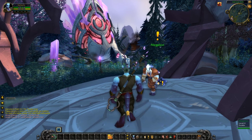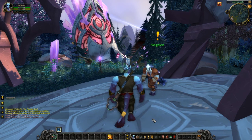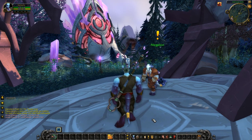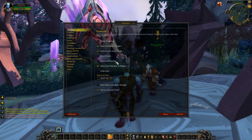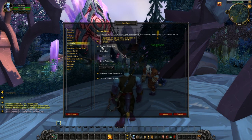One of the first things I do whenever I make a new character is to turn on some additional hotkey bars. These allow you to store a greater number of skills and usable items on your screen so that you don't have to dig through your spellbook when you need to use one often-overlooked spell or ability. To do this, press the Escape key, press the Interface button, and then go to the Action Bars tab. I suggest turning on the bottom left bar and the bottom right bar at the very least, as your hotkeys will fill up before you know it.